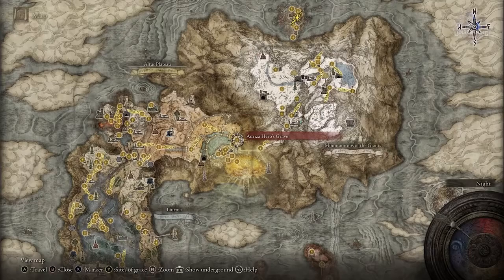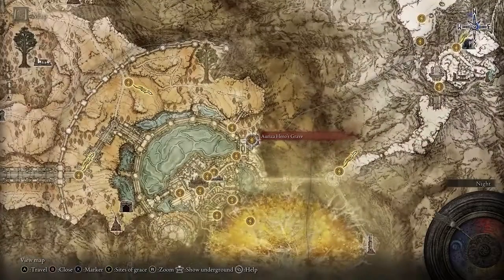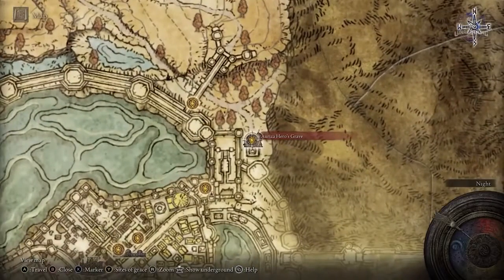If you haven't discovered it yet, the location of maps are already marked on the map for you — just look for these small obelisk-looking items. On the map you can also mark Sites of Grace, which is useful for keeping track of caves, mines, and catacombs you've already searched.